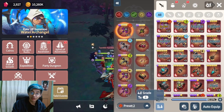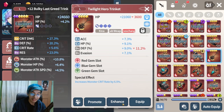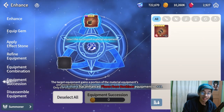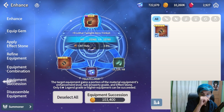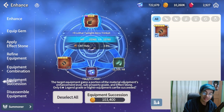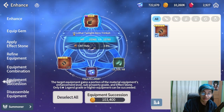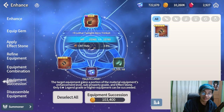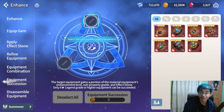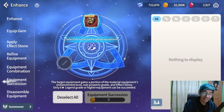Along with the equipments, we also now have equipment succession. If you have an equipment — for example, a trinket — you can go to Enhance on the left side and find equipment succession. You select an equipment and a material you want to use to upgrade it. It's possible to use a 6-star equipment to upgrade a 6-2 equipment, but you will lose out on a little bit of enhancement, so it's recommended to upgrade the material to 6-2 first.